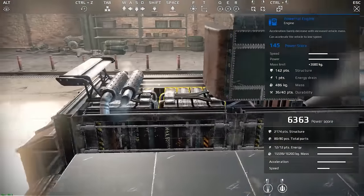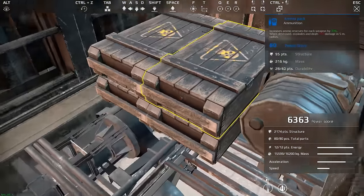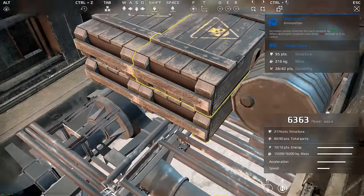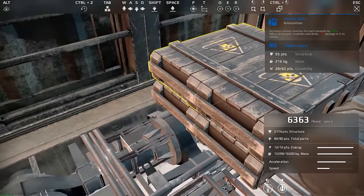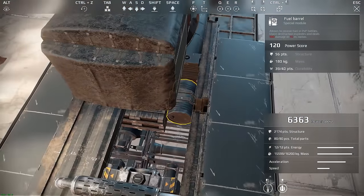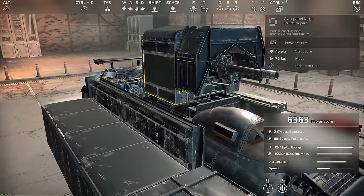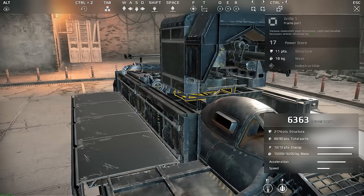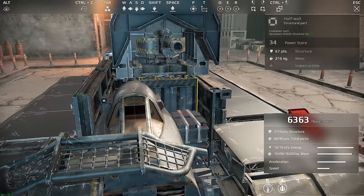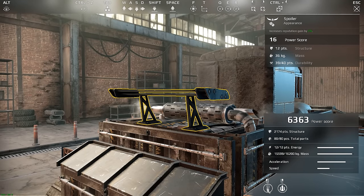We're lacking for space, and underneath the engines are four ammo packs — the main reason we have as much ammo as we do, though expanded ammo packs would work better. There's a fuel barrel mainly because this was designed as a PvP vehicle, and a radio to protect the engines and help with resource gains in PvP. The spoiler at the back provides two percent reputation gain and also downforce, because a vehicle this large needs it or it will end up flying.